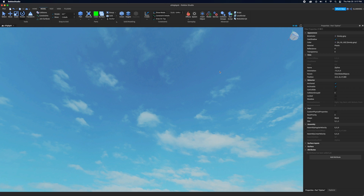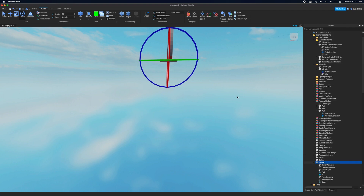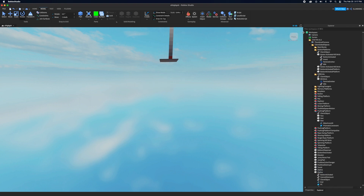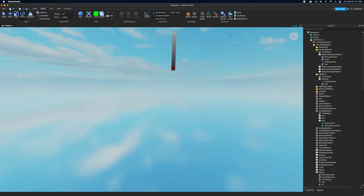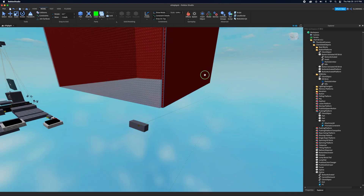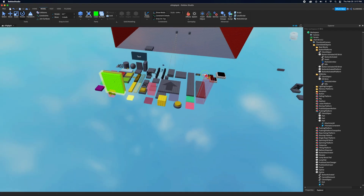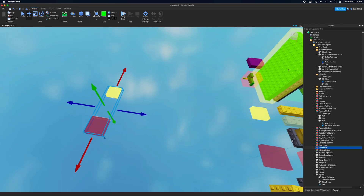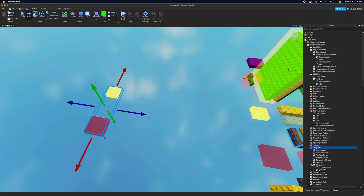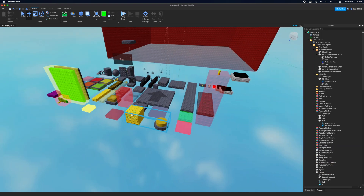That's a very long zipline — I'll delete the base plate to make it functional. If you want to select the base plate since you can't click it directly, find it in the Explorer. For the teleporter: if you step in the red part, it teleports you to the yellow part. You can't actually see them in-game, they're only visible in Studio, so place them wherever you want the teleport to go.